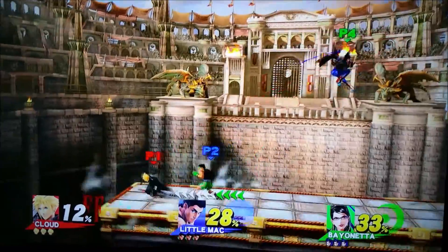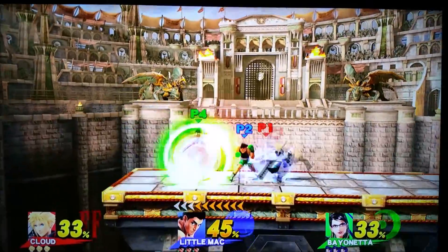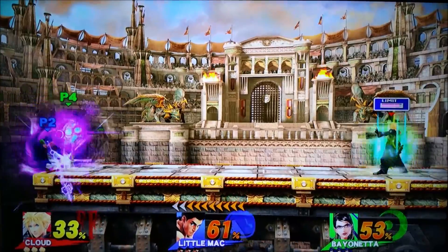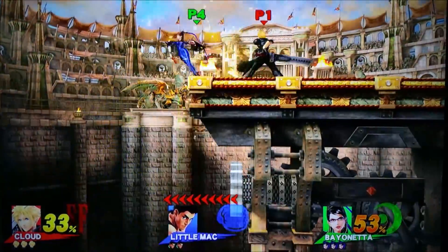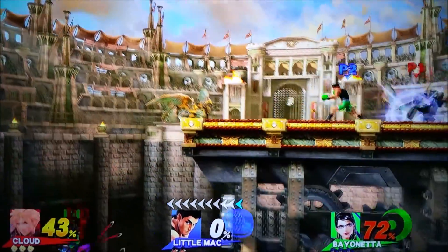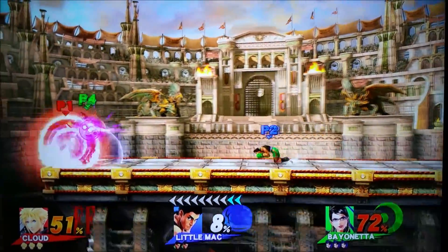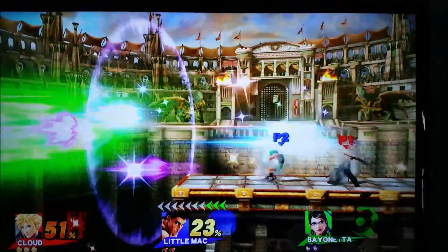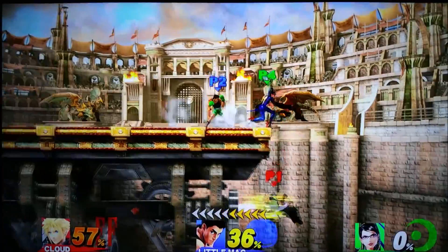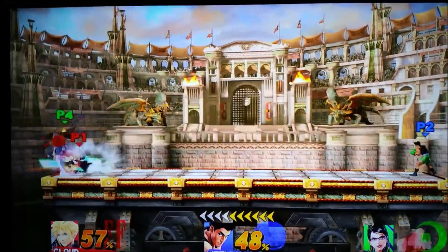The first reason why Little Macs should fear Clouds is because of recovery moves. Cloud uses a move called the Climb Hazard — I had to look this up — where you can bring yourself and your opponent up with your sword and come back down again. It's a much better recovery move than Little Mac's by far, and you can have more flexibility to choose the attacking pattern, especially when you have the Limit Break.